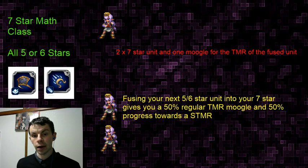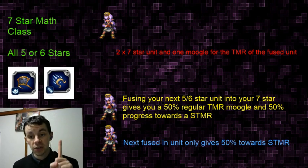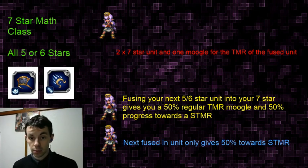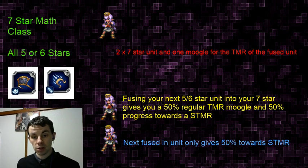Now we go on to our fourth Preach. By fusing the fourth unit you only get 50% towards your Super TMR. You only ever get one 50% regular trust moogle total from fusing - this is very important. You do not get a 50% trust moogle from both the third and fourth unit you fuse into your seven-star. Only the first one you fuse in gives that 50% trust moogle, and by fusing your fourth into your seven-star you will get the Super TMR right in your inventory.